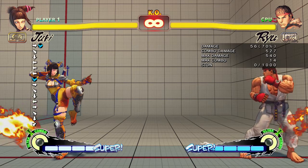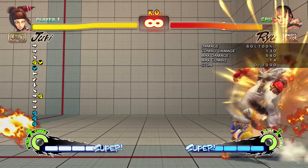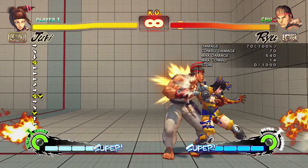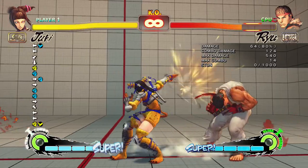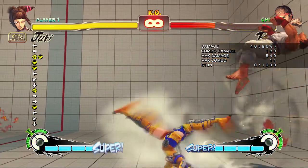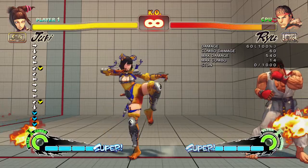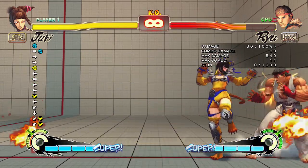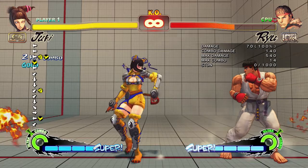All her other moves are the same. Like, standing medium punch is still special cancelable and stuff like that, and you can FADC it. For some reason I can't link that combo right now — I could do it before, but it won't let me do it. Anyway, that's still fine. Next thing I'm going to talk about is her Feng Shui Engine.